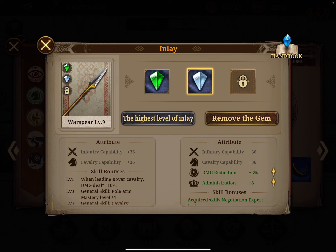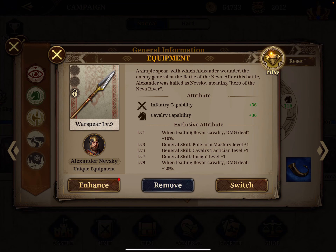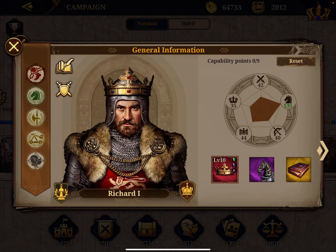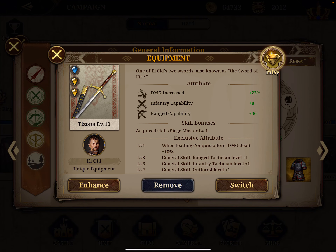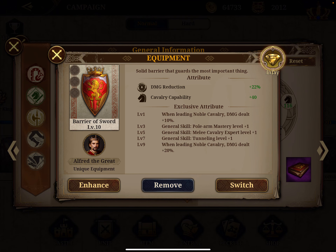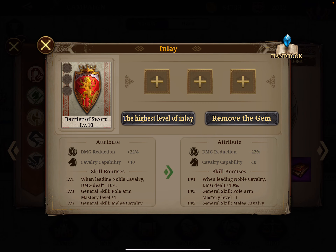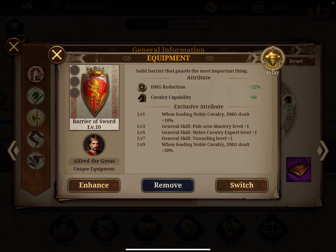At the beginning you don't have a lot of gems, so prioritize your key generals. I've already maximized Richard. For generals like Alpha, I could put in a two percent damage reduction, but I prefer to wait until I get the specific gem trio I want — for Alpha I want to go for the ranged damage amplifier combo, so I'll wait rather than make it complicated with the wrong gems.